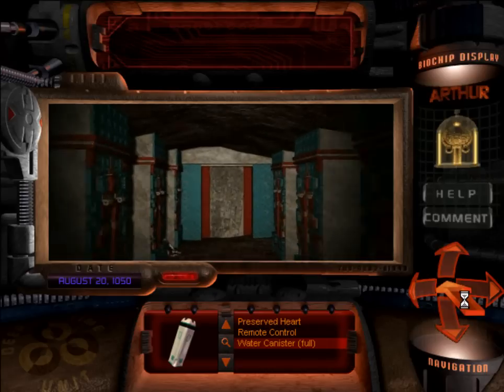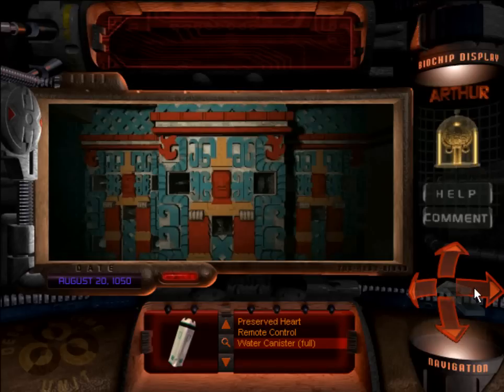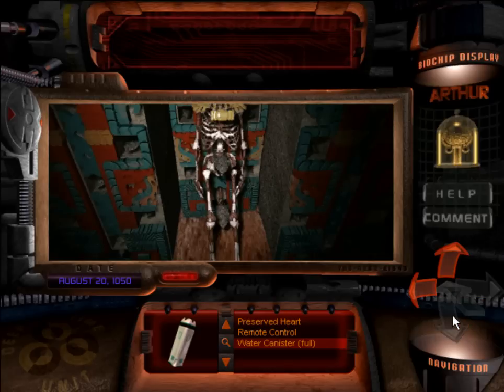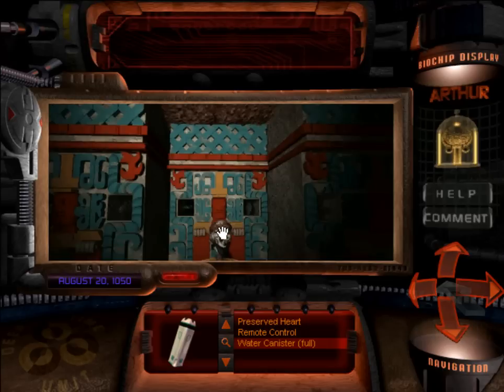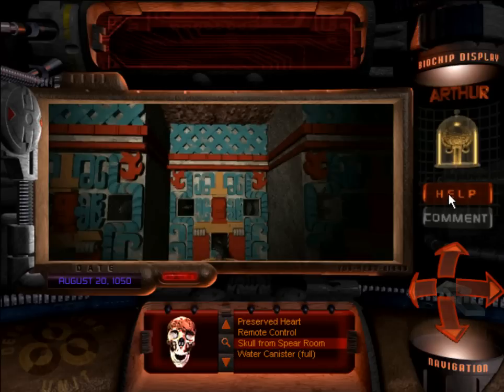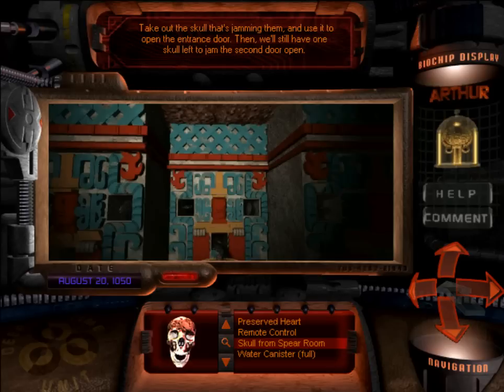Where would we find that in this hallway? Logically, there would be a third skull somewhere. Maybe this guy would be able to help — apparently he just got skewered like we kind of did. We can actually take our third skull from this room. Now we're getting somewhere! So with this third skull, we can go back and jam the last door. 'You don't need the second set of spears jammed to get back to the entrance, so take out the skull that's jamming them and use it to open the entrance door — then we'll still have one skull left to jam the second door open.'